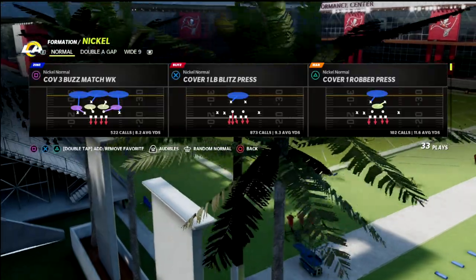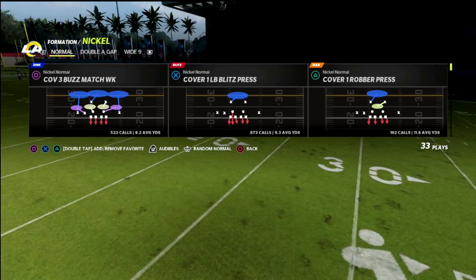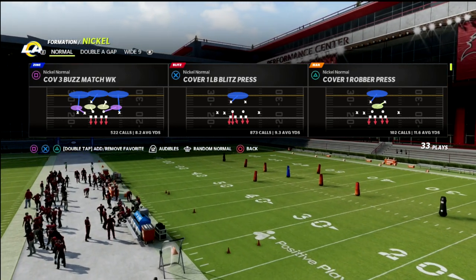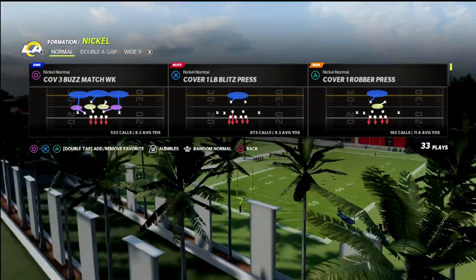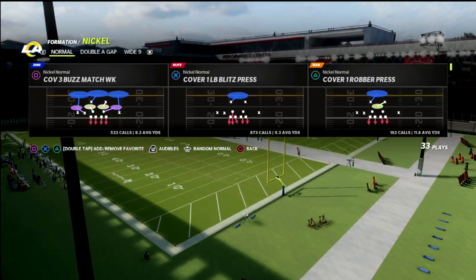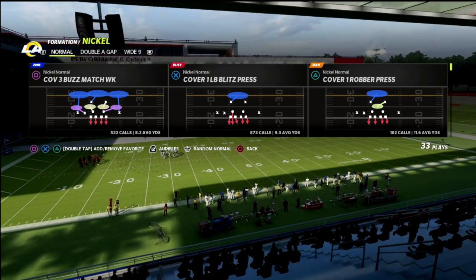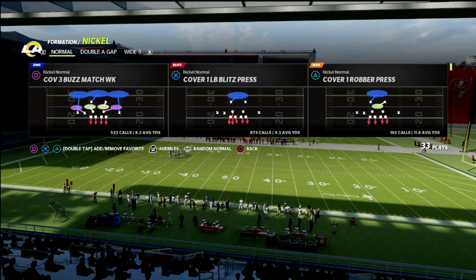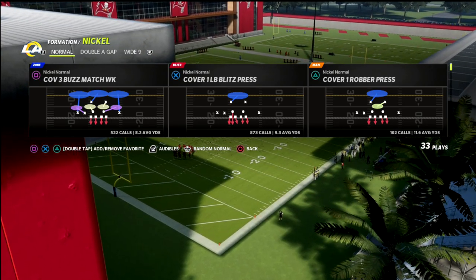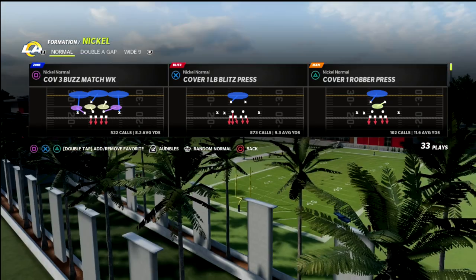A couple months ago I put the Nickel Normal defense into my Patreon membership and it was received really well. I got emails saying it's the best defense they've ever seen, especially in Madden 22, which is a game that's very difficult to play defense in. What I like about Nickel Normal, especially out of the San Francisco 49ers playbook, is it gives you access to every coverage defense in the game — Cover Six, Cover Nine, Cover Four Palms, Cover Four Quarters, Cover Three Buzz Match, Cover One Linebacker Blitz, Cover One Robber, Two Man Under, Cover Three Sky — all the coverages you need.